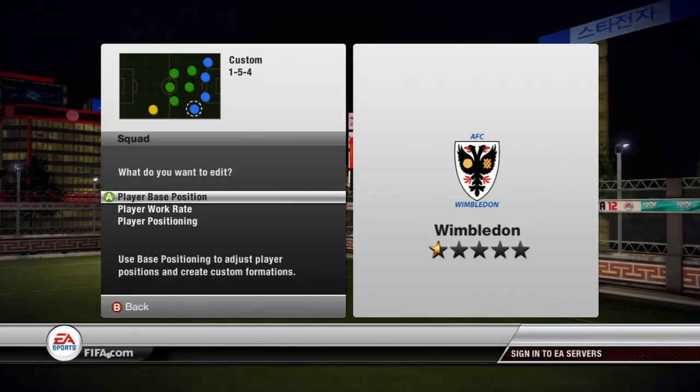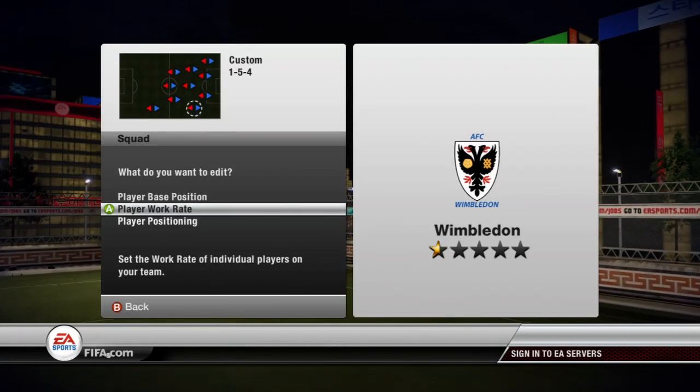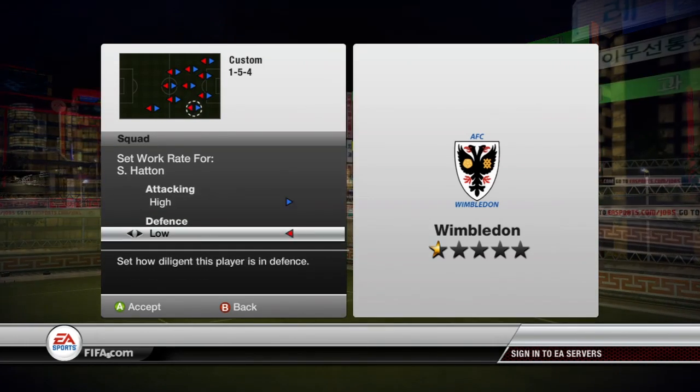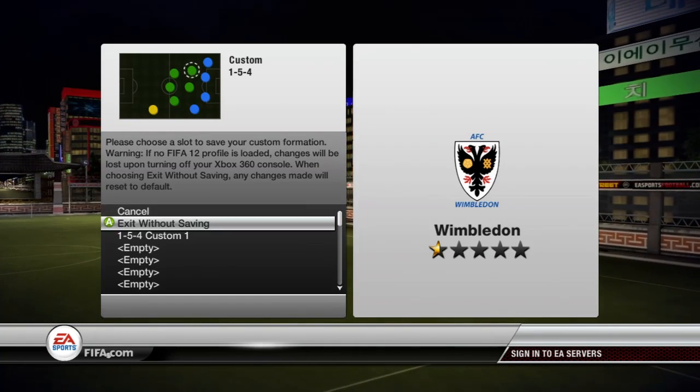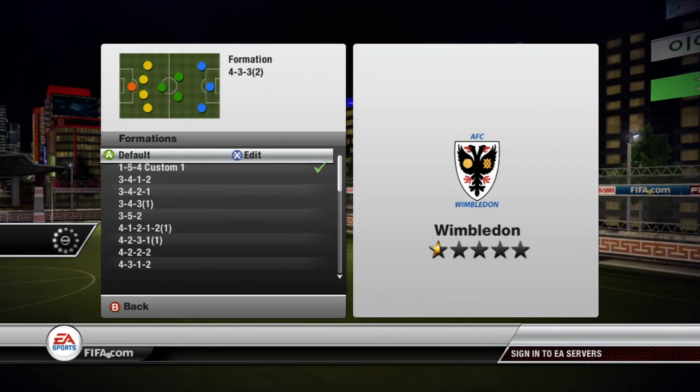Then what you want to do, you want to click each player individually and make their player work rate attacking high and defense low. After you've done this, you can save your settings and that'll be your first step.